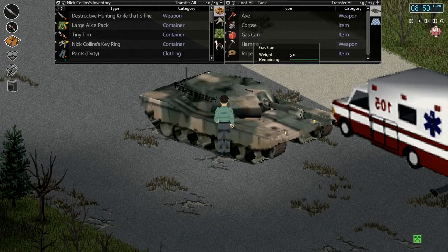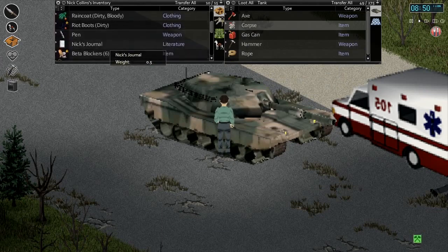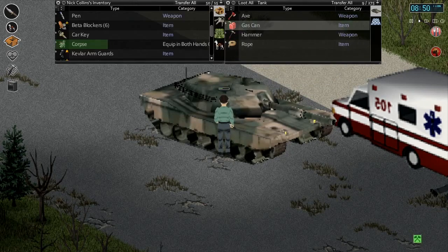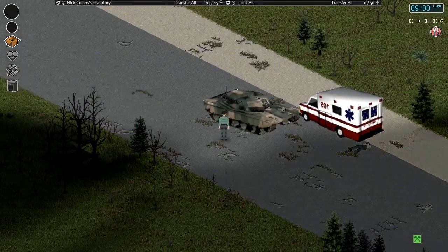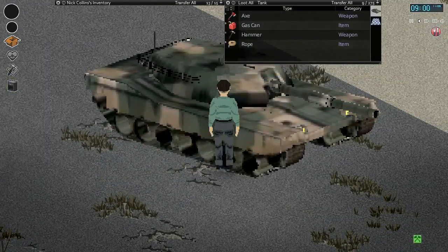Let's grab this corpse - I want to take the corpse out, equip both hands. I guess I'm carrying too much stuff. Let's put away our journal. Equip both hands, let's take this corpse out of here. Drop him on the ground. I'm tempted to take this guy home.